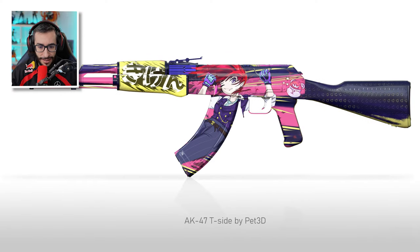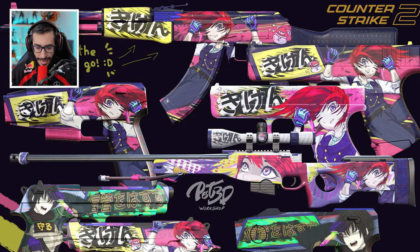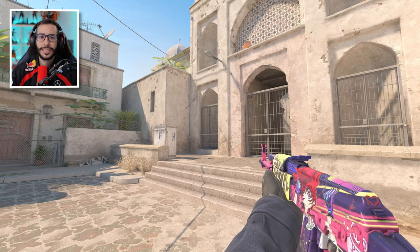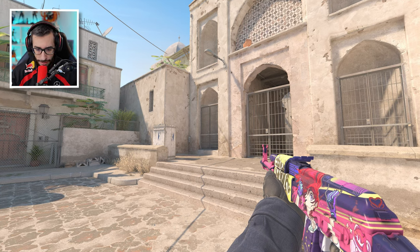Here we have the AK-47 Danger V2. The Otaku skins are ruling every case — in every new season there tends to be one. What do you think of this type of design coming into the game? Let me know in the comments. As an Otaku myself, I love it, but maybe some of you aren't as into it. I really like the vibe of this one.